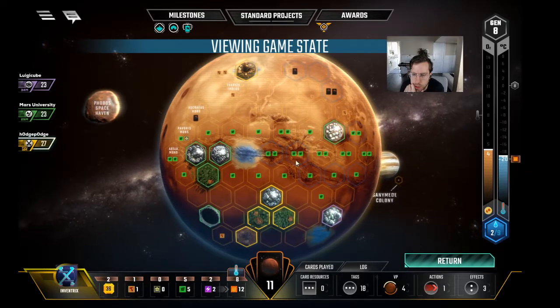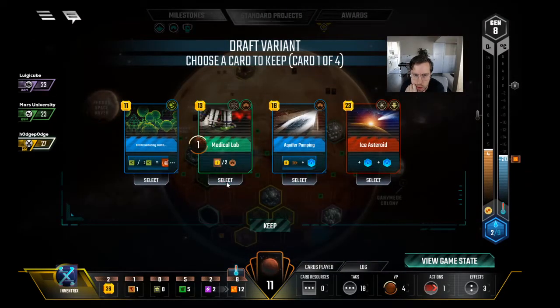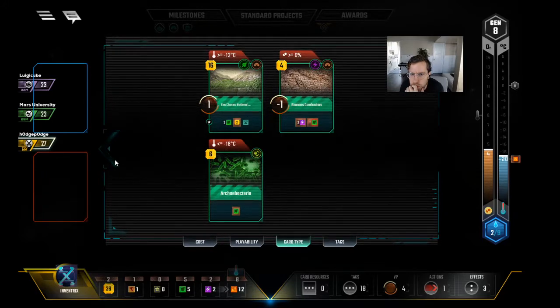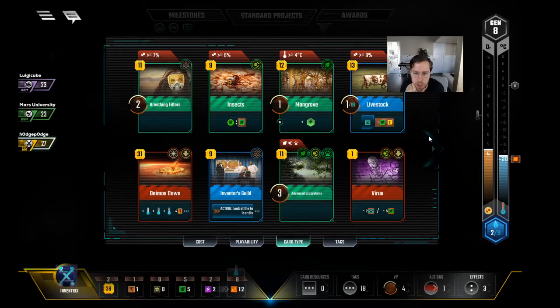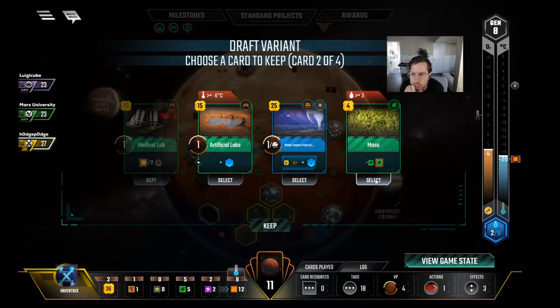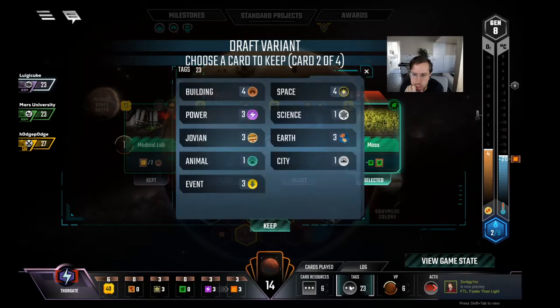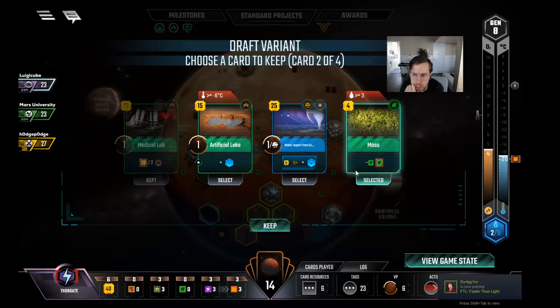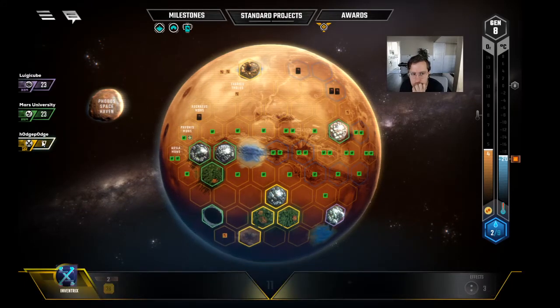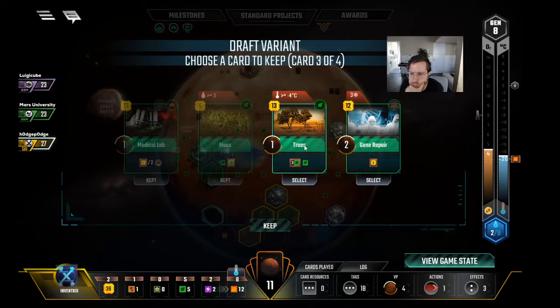I like Ice Asteroid too but it's really expensive. People are going to play oceans anyway I think. How much money do we need right now? Livestock — can we play livestock? We need one more oxygen bump. We have 38 money — I think we keep Medical Lab in case we have nothing else to do. Do we have to cut this now? Moss is really good for us. We don't care about the Jovian, right? We'll be passing to Thorgate — we don't care if Thorgate has it. Moss is so good for us — it's so cheap and it's two plant production. I think we have to pass it to him.